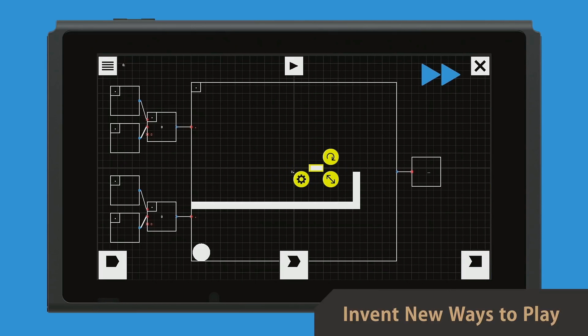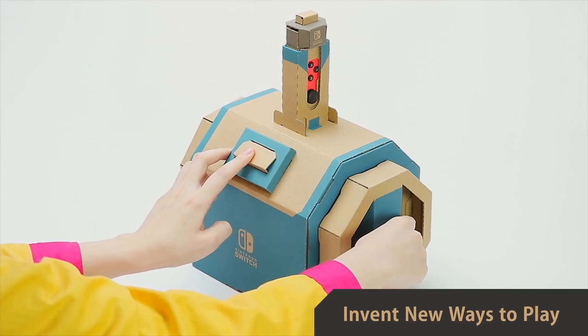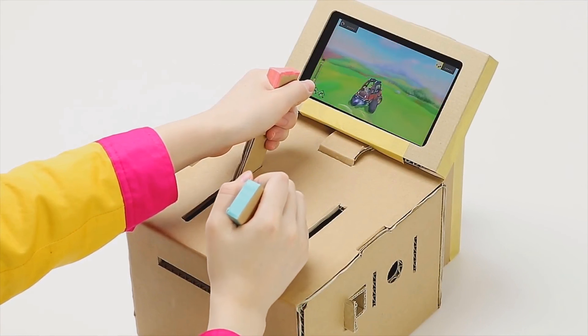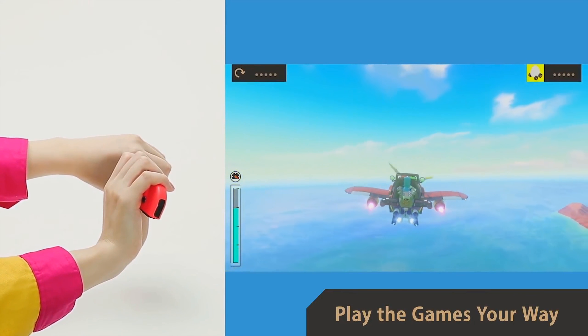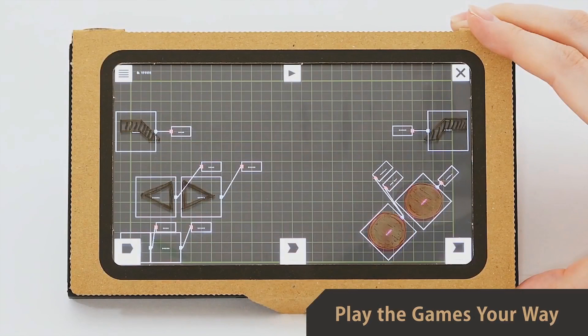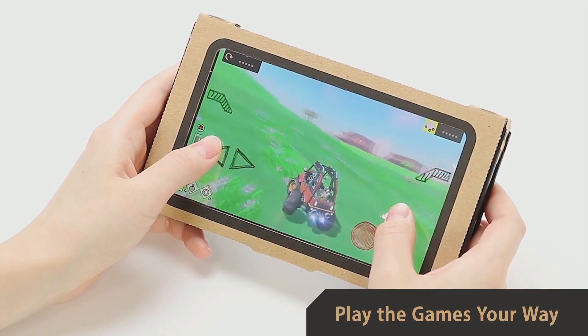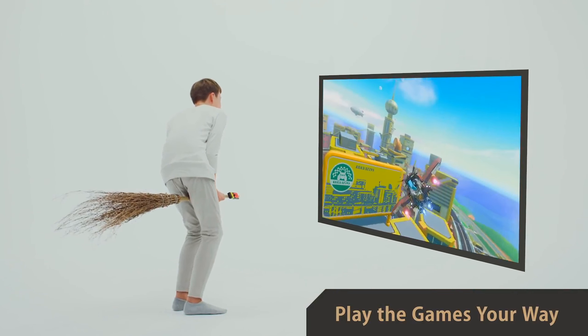If you do this, what should happen? Connect input and output nodes to create your very own games and gadgets. In a feature brand new to Nintendo Labo called Custom Controls, this kit lets you make your own controllers for the games that come with the kit. Use your original Toy-Con creations in whichever game in the kit you want — let your ideas run free. You can make something like this, or even this.